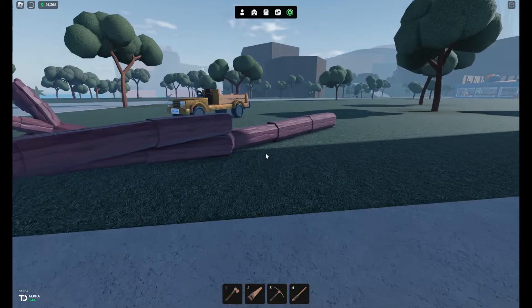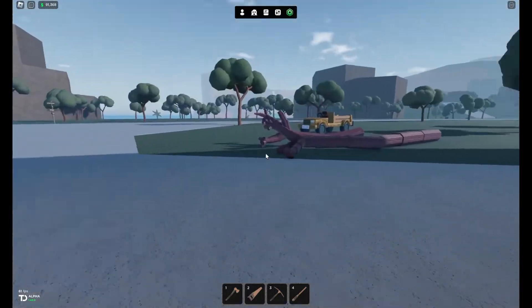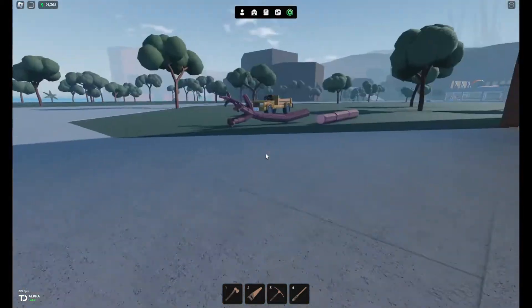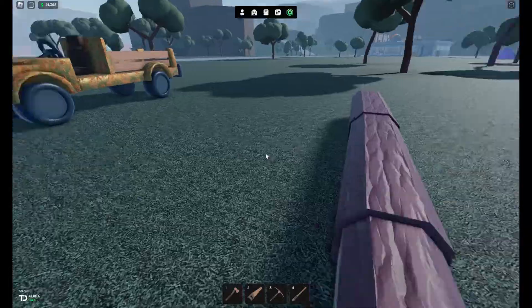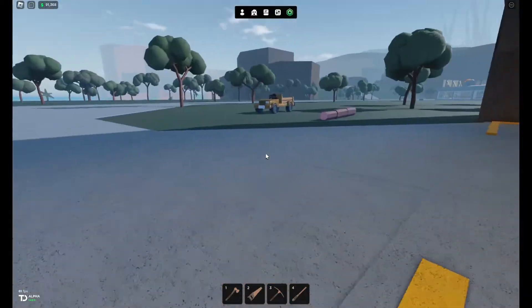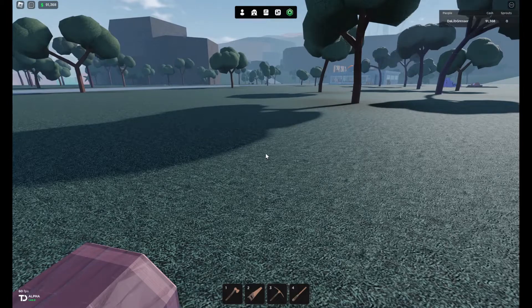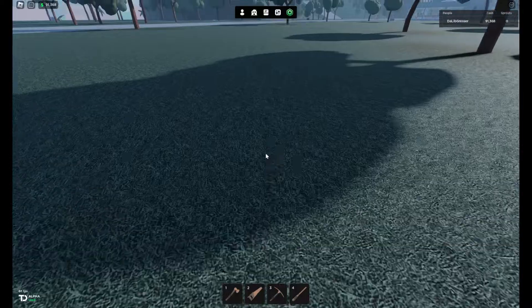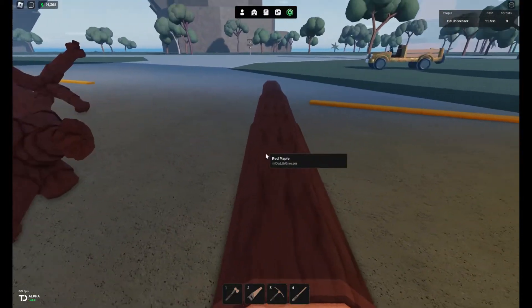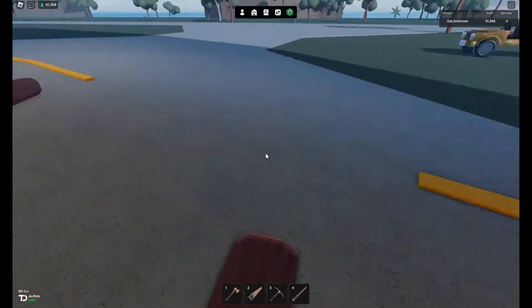We got lucky with the last one because it was raining and storming in the game, and we were able to find a lot of electrified trees. We'd get one cut up and go back out and see another one - that's how we got that. There's the 91,000. We only need like 75 to max out our land, so today we will actually max out our land here in Oaklands.